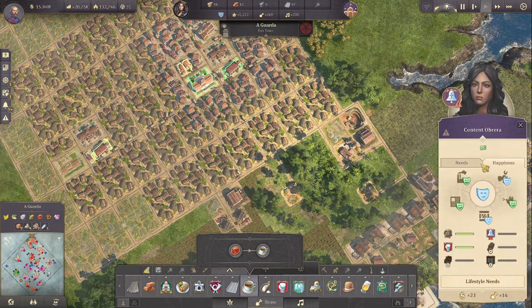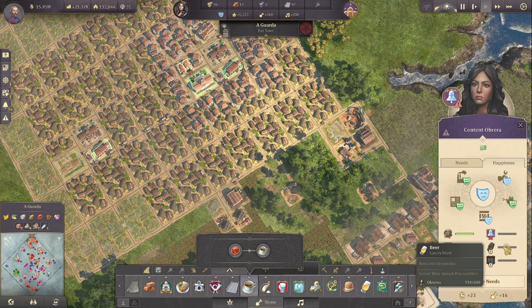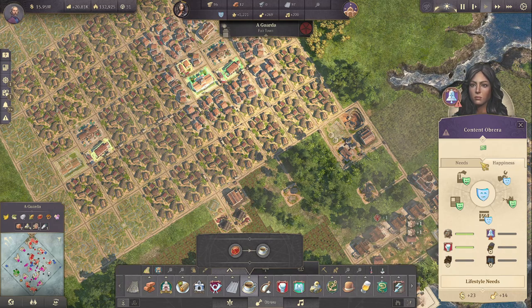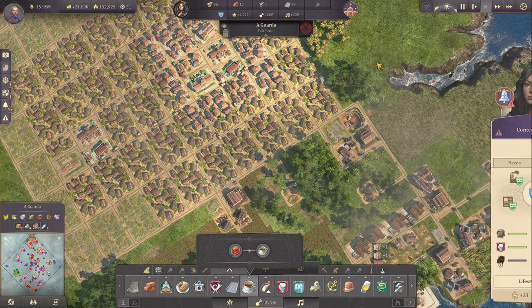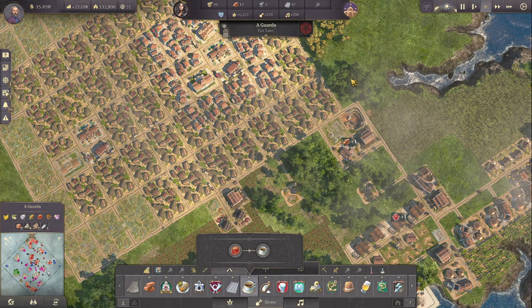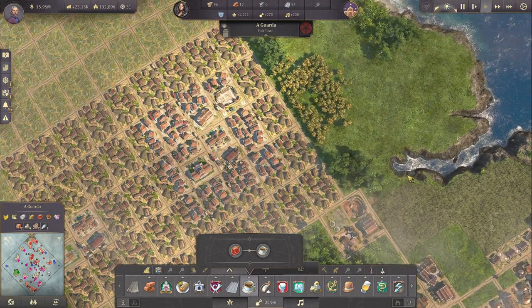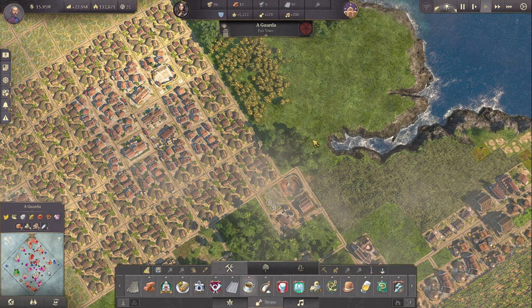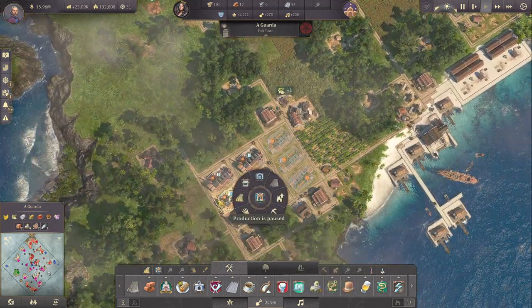Happiness-wise they're happy, but they might need beer once we get over 600 obreros which we're actually about to do. That's a problem because then we also need bonbons - I didn't want to provide those in the first place - and also beer. That would mean we probably need a hacienda anyway to provide some beer. We can do that - we have the place over here. Let's have a hacienda there and provide some beer if we need to.